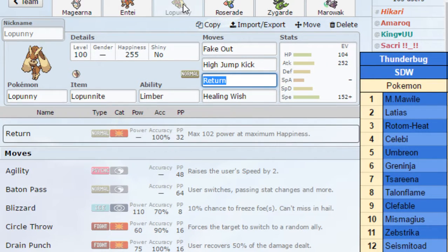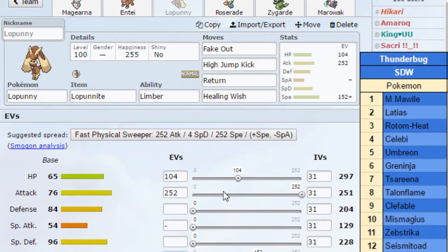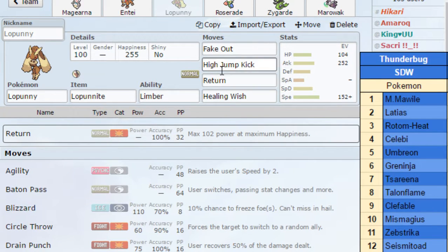Now we'll move on to Lopunny here, which has enough speed. I know that this 152 Jolly is enough to outspeed Greninja and Talonflame. So it's got Fake Out, HJK, Return, and Healing Wish. Pretty standard max Attack Jolly.